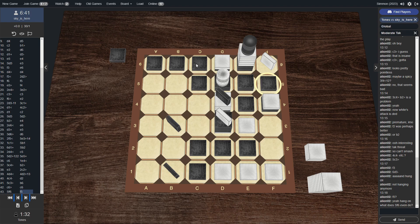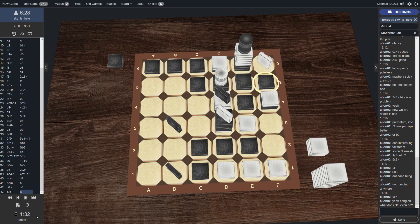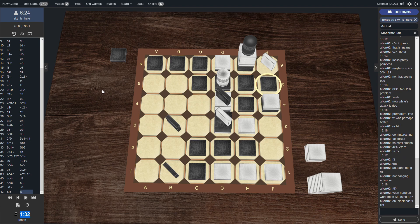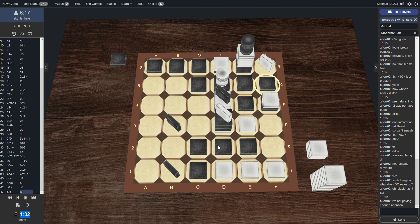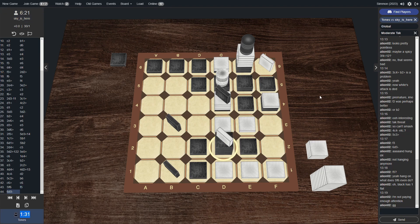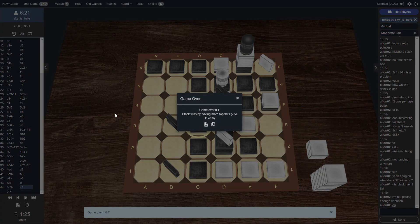I think white needs to move this stack left. Oh — black only has one flat left. One reserve. Is this over? 1, 2, 3, 4, 5, 6, 7, 8, 9, 10, 11... 1, 2, 3, 4, 5, 6. Yeah, so black wins — it's a flat win. Wow, that was an intense game for a beginner Tak tournament. We typically do not see flat wins in beginner games, but we've seen one here. And that just shows that these players have gotten much better during the course of this tournament, being able to bring this to flats and defend against each other's threats. Congratulations to Tones for winning game two in this quarterfinals match — well played to both players. Congratulations to Tones for moving on to the semifinals against Adelta.